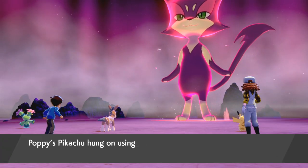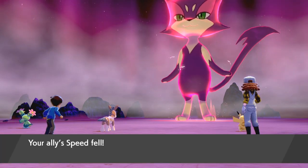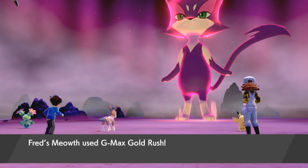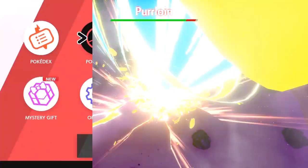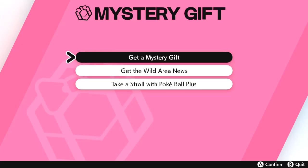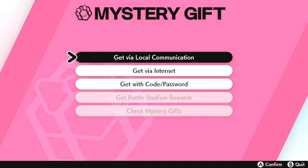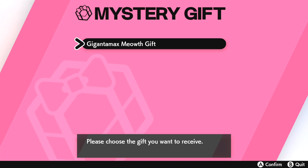This is actually pretty easy — easier than everything in the Pokemon DS games. All you have to do is press the Y button to bring up the menu, go into Mystery Gift, click it, and it will ask how you want to receive a gift. Select 'Search via the Internet' and you'll see the Gigamax Meowth gift. Select that gift and you will get your Gigamax Meowth in game.